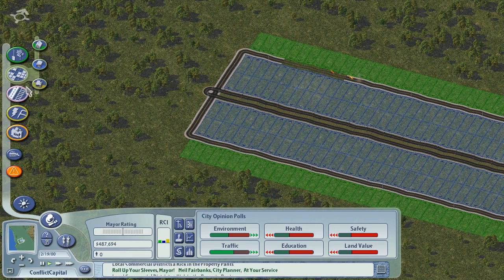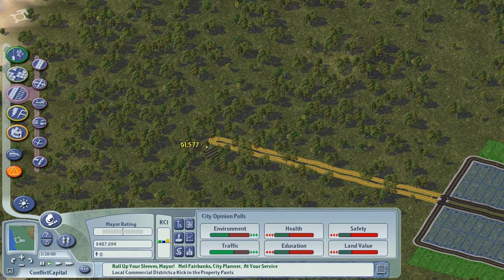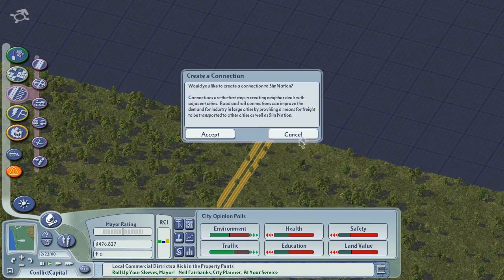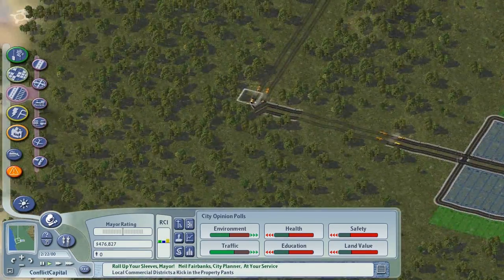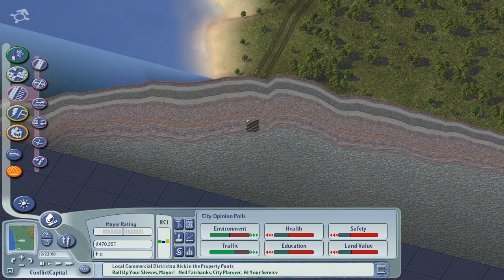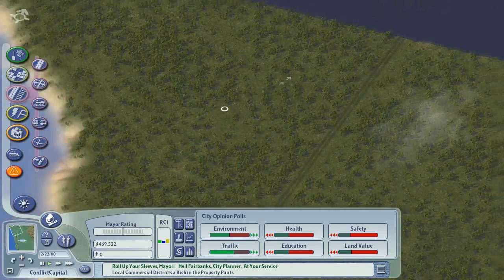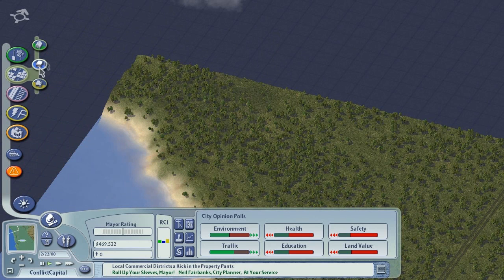What we need to do is have this main street go out to here and then branch off in several directions. This one goes off to the industrial zone, so we'll take this right up and have it connect to the next region. This one can go down here and we can have some housing estate around there somewhere. At this end I think it's going to loop around somewhere, but we'll leave it for now.